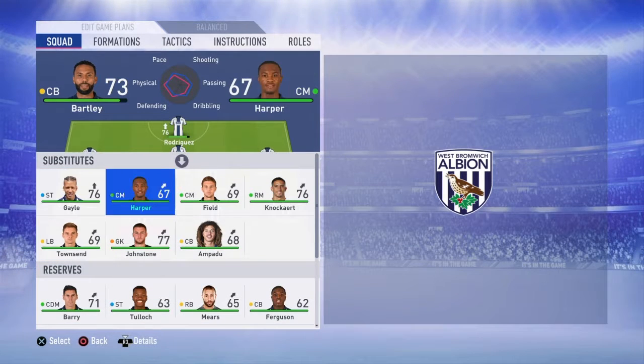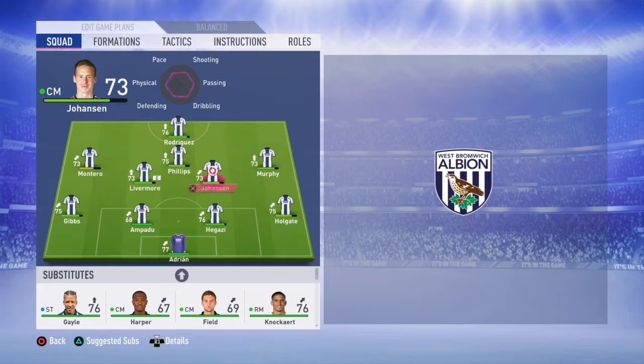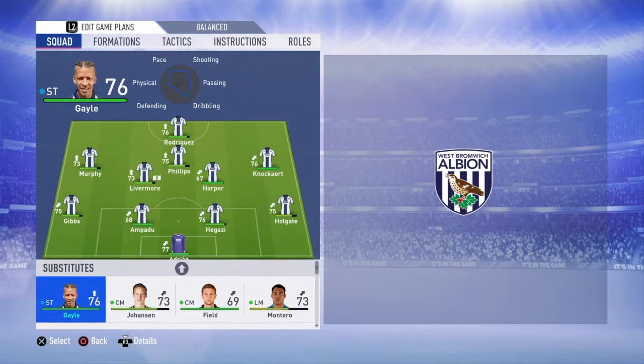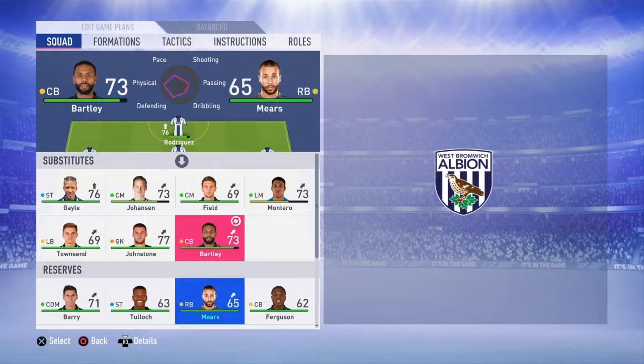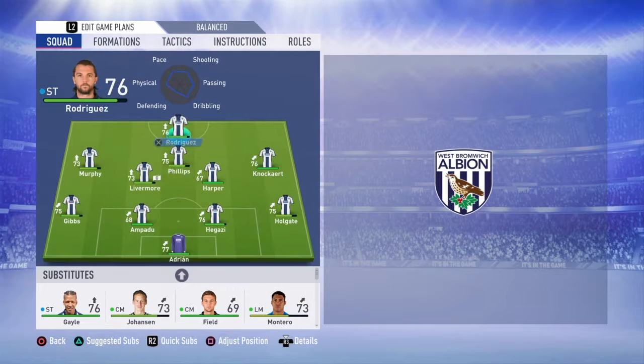I want to change the lineup. I want to get rid of Bartley and put in Ampadu. Let's give Harper a game, put Knockhart on there, and Murphy on the left. I really want to sell Bartley, I just don't like him. I'll probably end up selling Rodriguez as well — I know he's top goalscorer and everything, but I just don't really fancy playing with him. I want to get in a new striker, especially as he's left in real life.